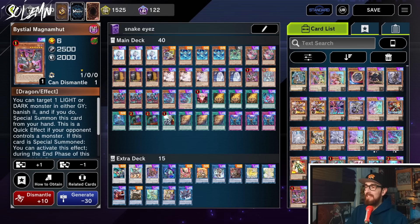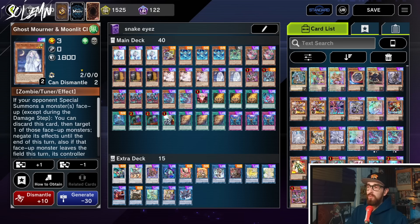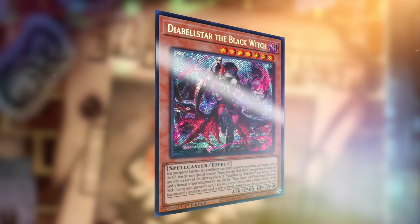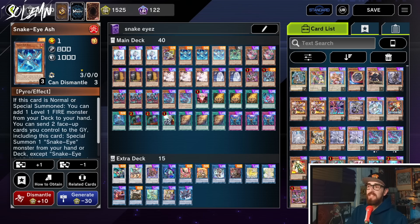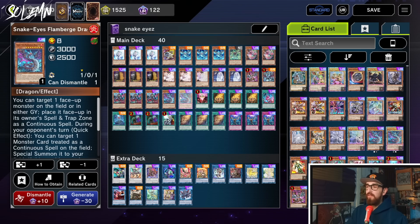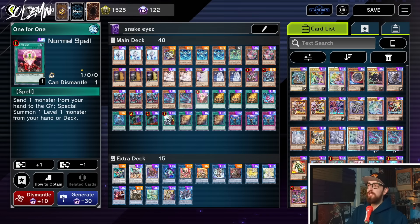If Druiswurm ever came to two I'd play that instead. And if you can find room for the third Mourner — maybe you see so much Snake Eye that you cut to one Magnum for the third Mourner — go ahead. Then we have triple Diabellstar — we want to max out on starters, especially because it gives extra pushes through hand traps. If they Imperm your Ash and then you go Diabellstar, you still win. Double Flamberge because it does come up. And we have one One-for-One for more pushes.